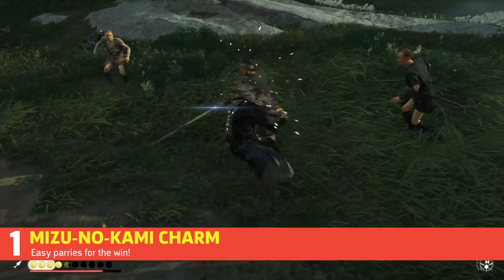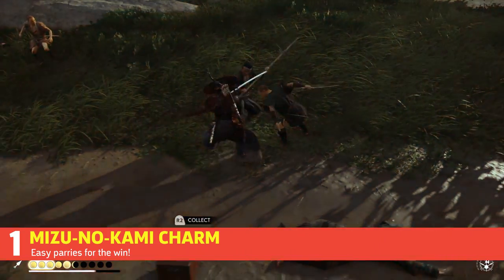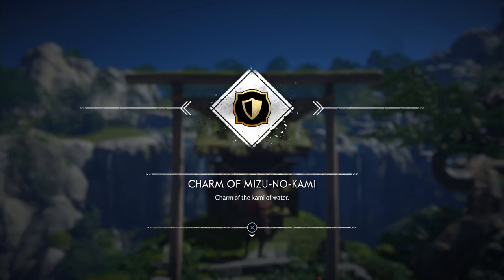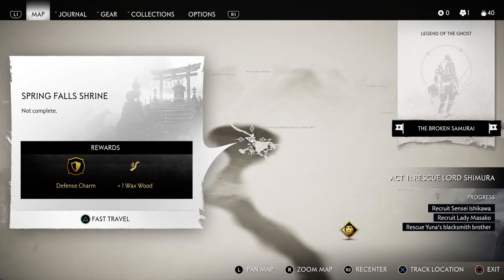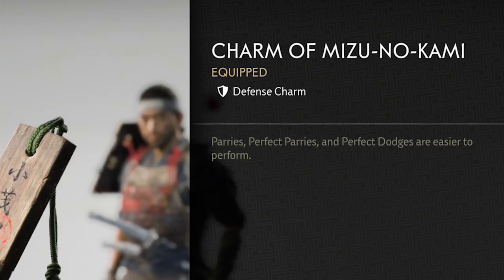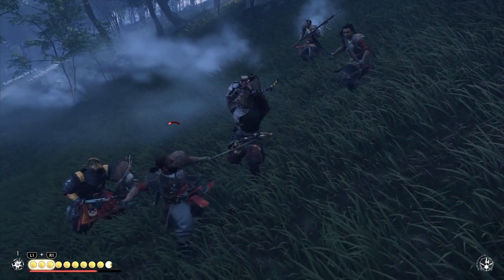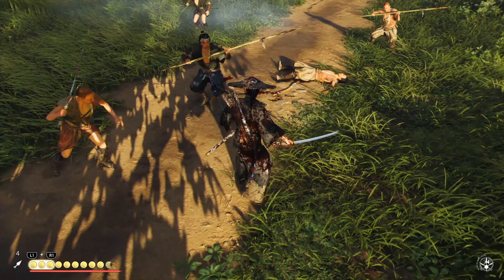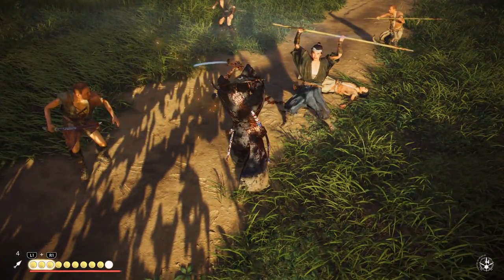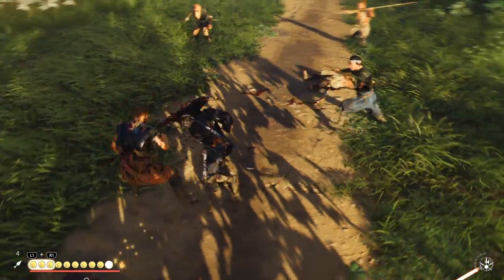If the game is giving you a hard time parrying and dodging, especially during mob fights, it may be best to track down the Charm of Mizu no Kami. Located early in the game at Spring Fall Shrine, this charm gives bigger timing windows for all of your parries and dodges. Since parrying and dodging is an essential part of the game, this charm is very valuable throughout the whole game — it can make you more efficient in combat, especially if you need to parry and dodge multiple attacks in a row.